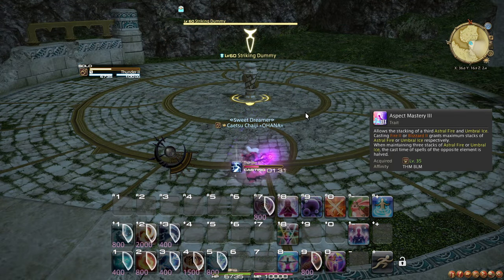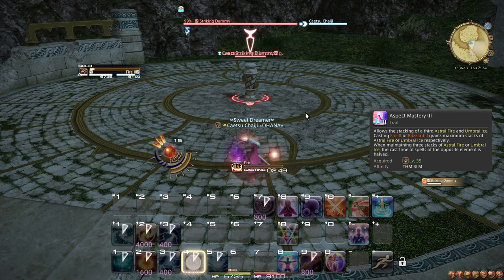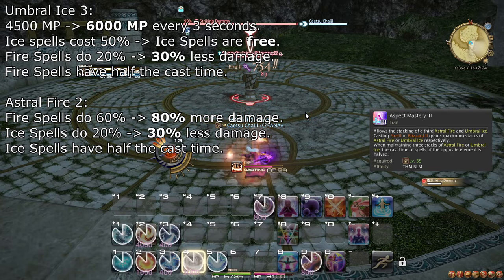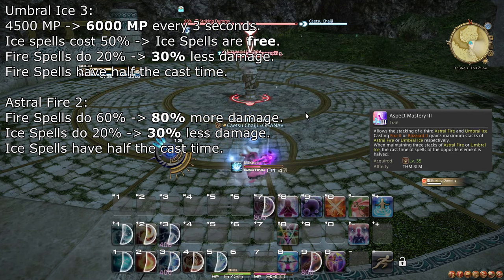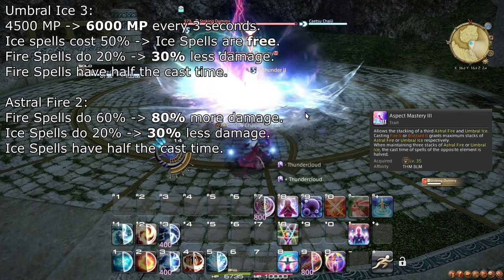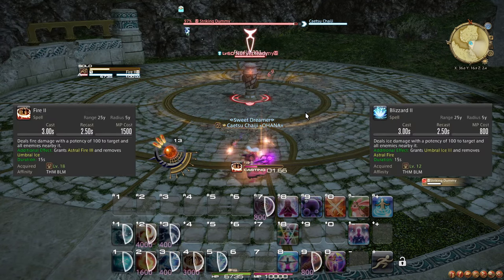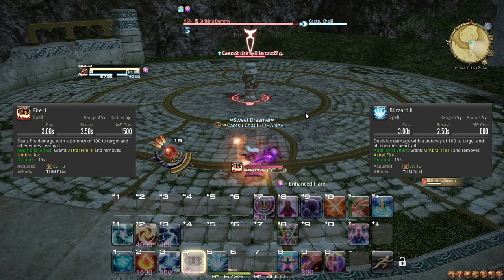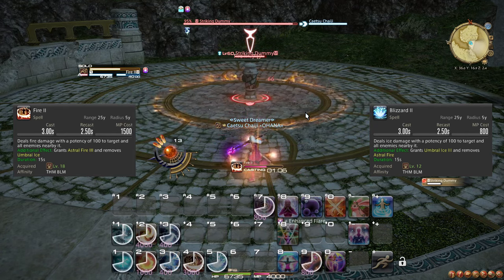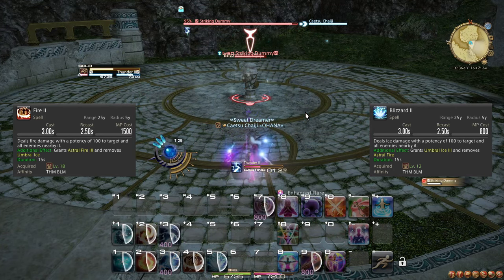At level 35, you learn the trait Aspect Mastery 3, which unlocks Umbral Ice 3 and Astral Fire 3. Umbral Ice 3 can max out your MP in just 2 ticks instead of 3, and also makes Ice spells completely free. Both Stage 3 states cut the cast time in half of spells of the opposite element. Aspect Mastery 3 also causes Blizzard 2 and Fire 2 to instantly remove the opposite state and max out their respective states, allowing easy AoE element switching while taking advantage of free opposite-element spells.